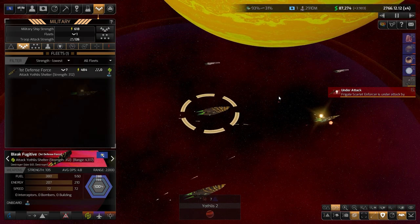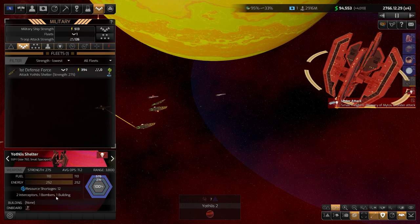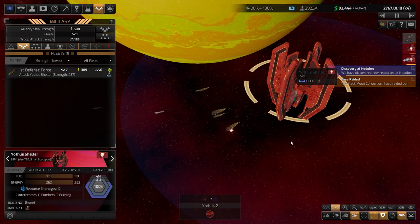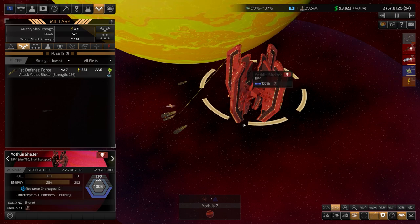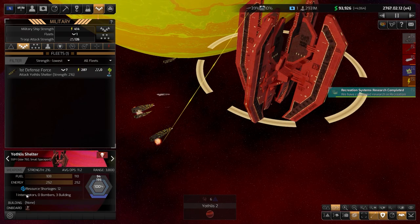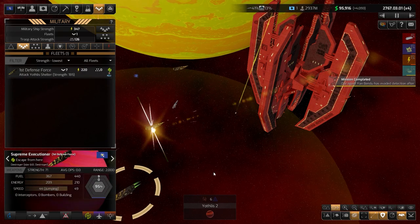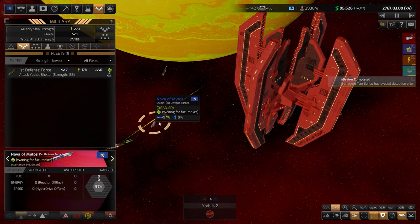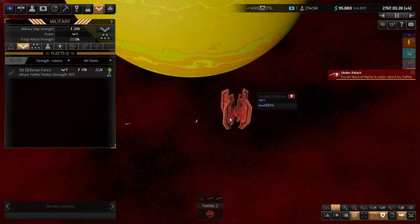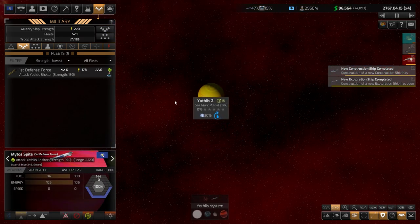You can see the small fighters — we engaged them before getting in range and managed to kill one. Now we can hit the enemy base. One interceptor left, and we have two destroyers. I almost got it, but they decided to retreat. That was a bad start.